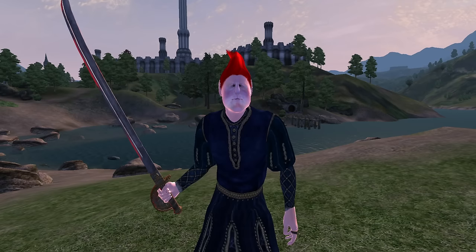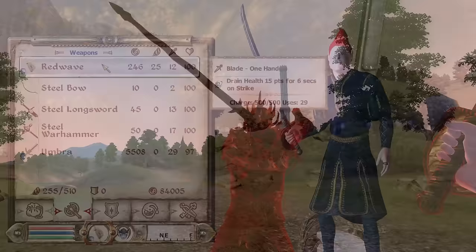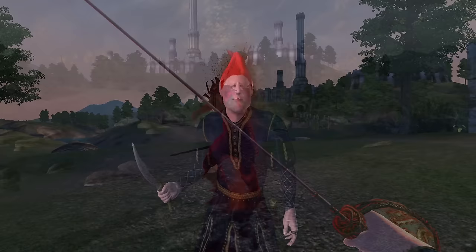Redwave: Redwave can be acquired by completing the quest The Ghost Ship of Anvil. It is a one-handed cutlass that has a durability of 850, a value of 246 gold, deals 11 damage, and has the enchantment of Drain Health for 15 points for 6 seconds.